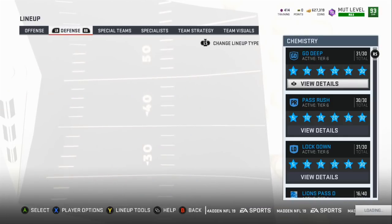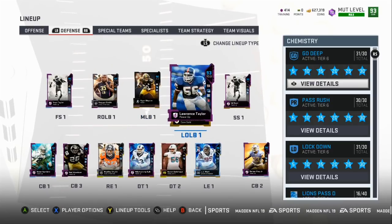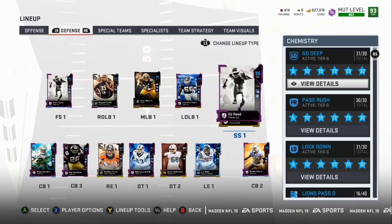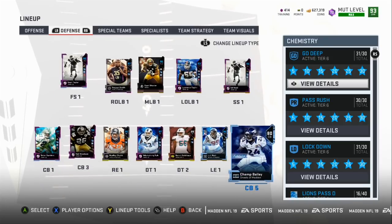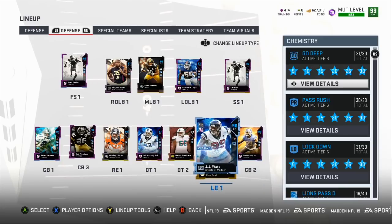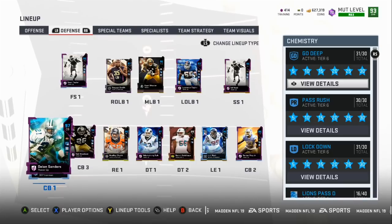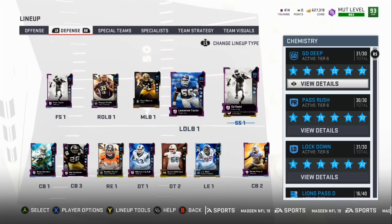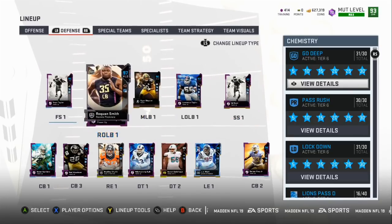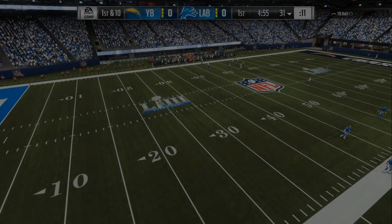On the defensive side we got Shazier and Smith as our users, Lawrence Taylor as a blitzer, and Ed Reed that we finally boosted up from winning the Super Bowl before. We got Darius Slay, and I'm going to boost Champ Bailey up pretty soon. We also got JJ Watt, Ndamukong Suh, Bradley Chubb, Rod Woodson, Deion Sanders, and Kelvin Johnson out of position. We got a pretty good team — all the playmakers we need. Now we just gotta get on the field and see if this top 50 to 100 scheme can dominate.